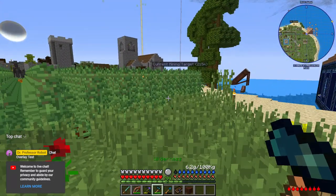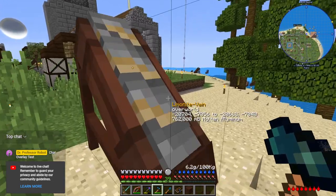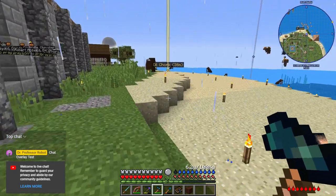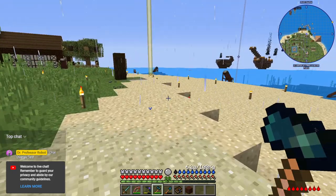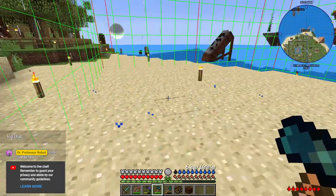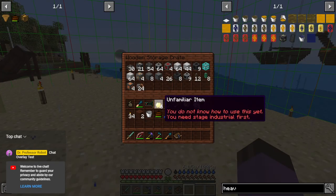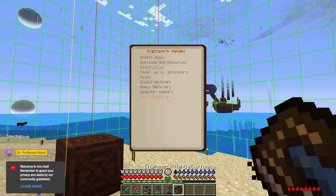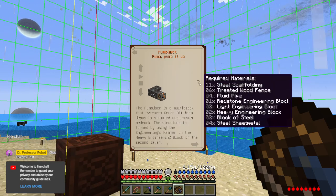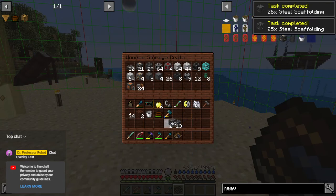We are going over to our beautifully named oil chunk and we are going to start building up a wonderful series of pump jacks, distilleries, burners, and just beautiful devices that are going to make our entire life better. So where's the edge of the chunk? That is where I want to start building — I want to pack this as tight as possible in case it needs expansion. Let's begin with the pump jack, which is going to need 11 steel scaffolding, 6 treated wood fence. We have so much scaffolding in there — it's a good thing it's cheap.